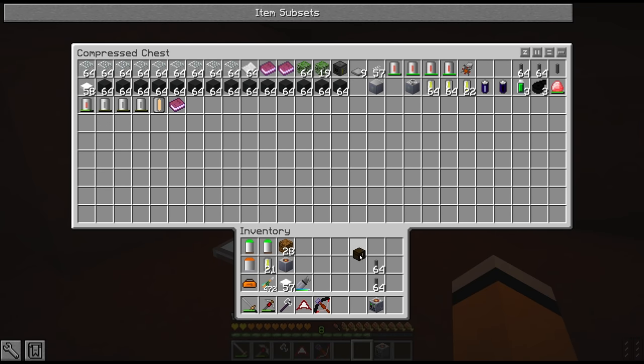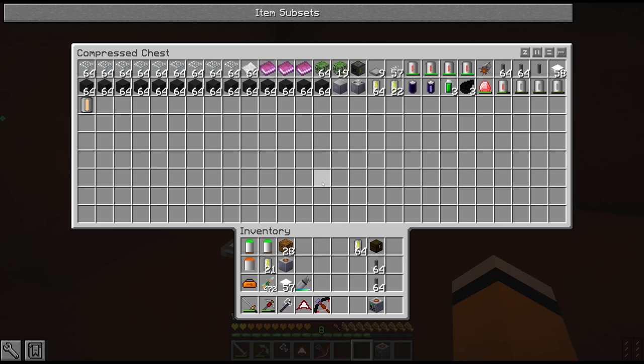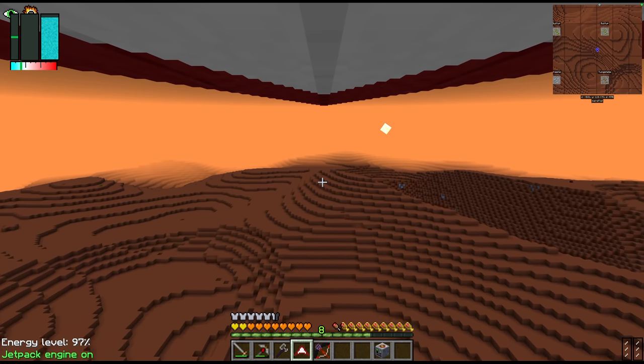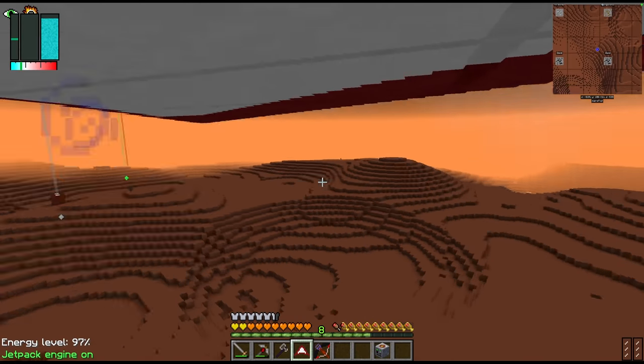I didn't end up bringing the fluid drilling rigs in the end — that may turn out to be a mistake, but we can always come back for the fluids later on. The fluids we can find here are salt water and chlorobenzene, I think. We don't need them at the moment — they're not absolutely essential for us.